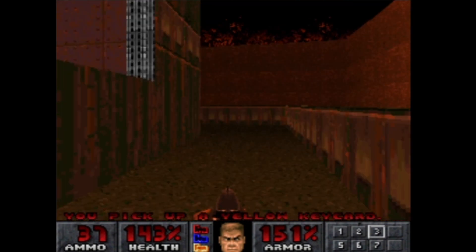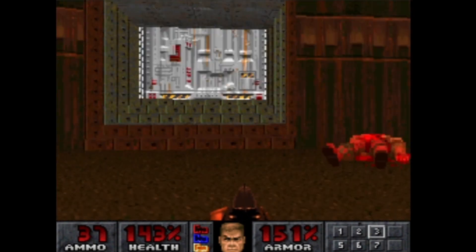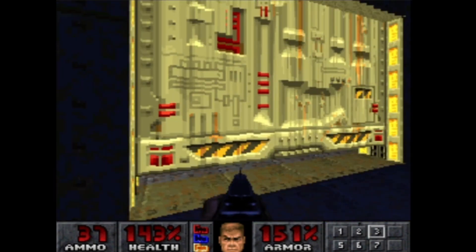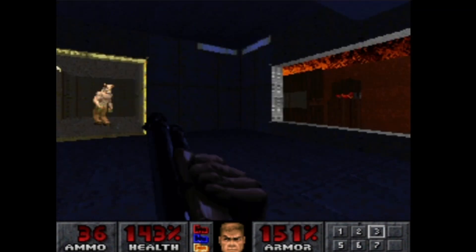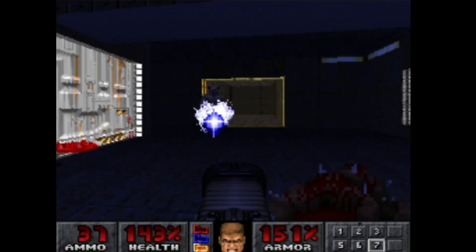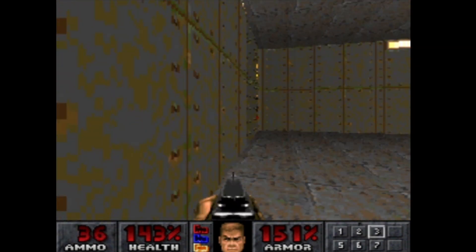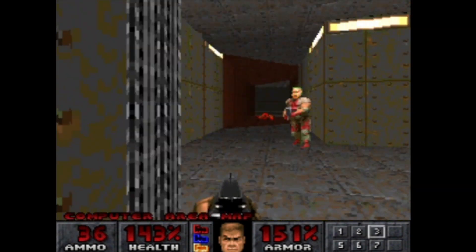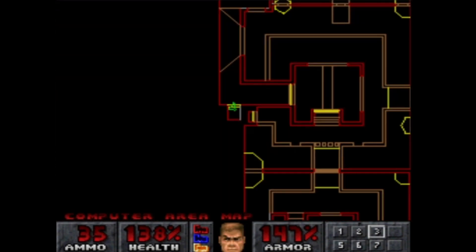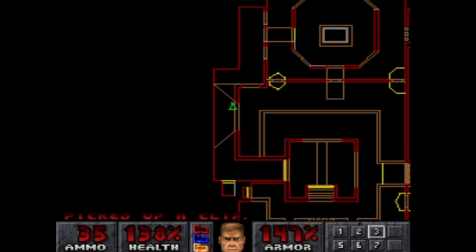Yellow key — and the yellow door was... I think it was at this one, maybe? Yes, here we go. Maybe we still have to go over there because there's still an enemy shooting at me. This is probably where that takes us. It was that simple. Looks like we've seen everything.